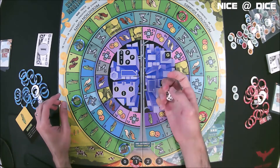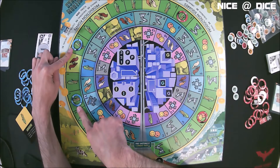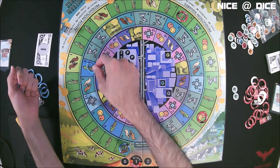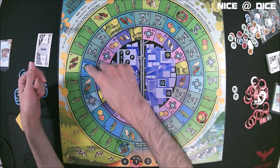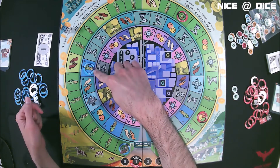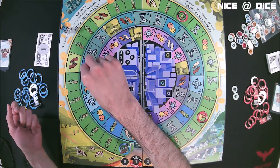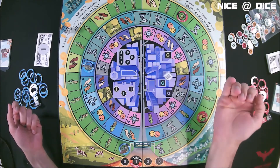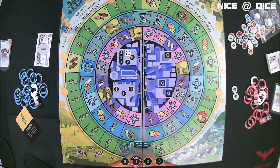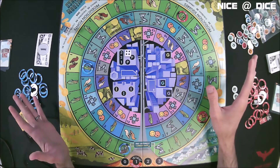Another option: before you roll the die, you can say you're going to consolidate. You consolidate two properties — removing your rings from those, giving up those properties — and instead put one ring on a property of the same type on the next ring in. That's a key move because you're trading two properties worth one each for a single property worth three. The mover on that ring moves up to the space you just consolidated to, and then you roll and move again.